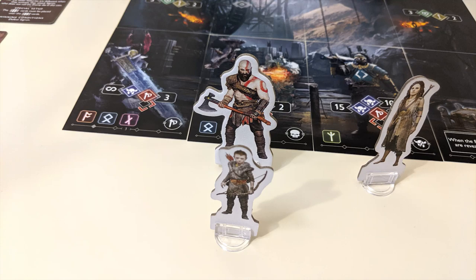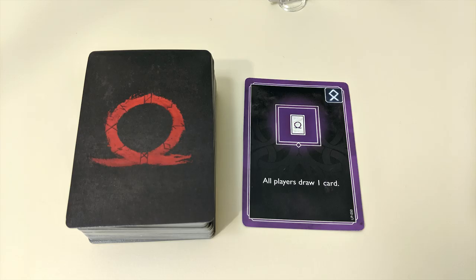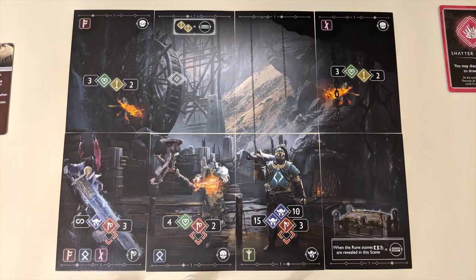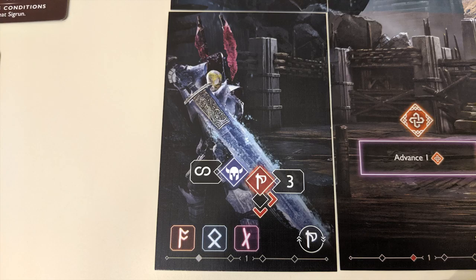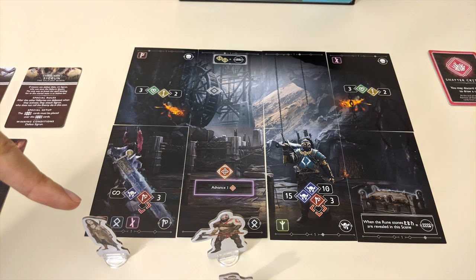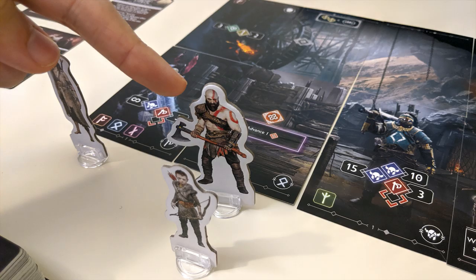Draw the top card of the upgrade deck and look to see which rune symbol it has in the top right corner. Then compare it to the current scene — any scene card with a matching rune symbol is now activated. If there's more than one, activate them in order from left to right, top to bottom. If the activated card is an enemy, they'll attack. An enemy in the front row will target the column it's in, and possibly those to its immediate left and/or right if it has directional arrows indicating as such.